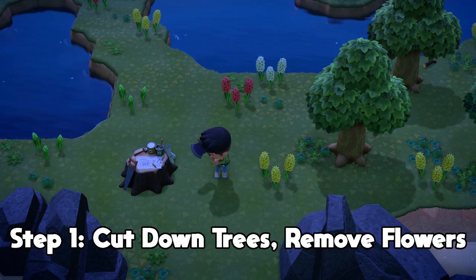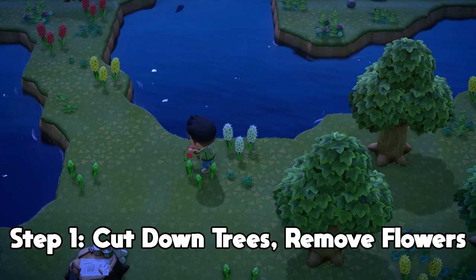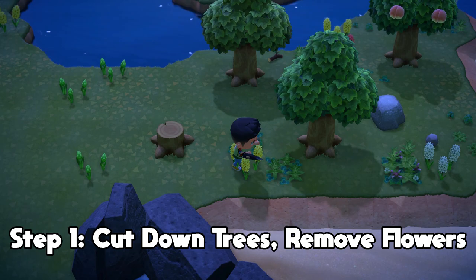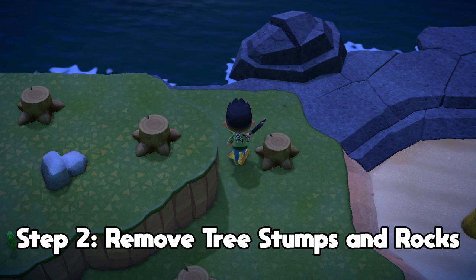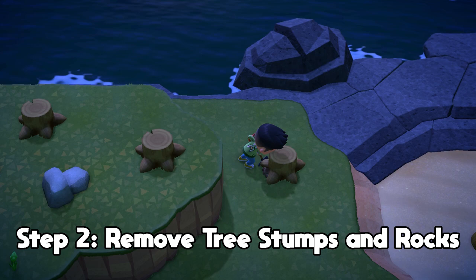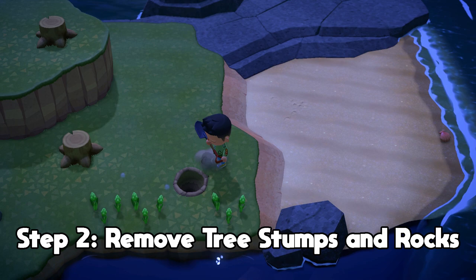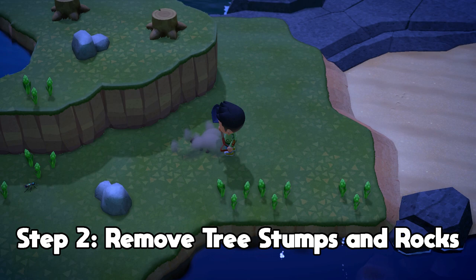After you cut down all the trees and remove the flower buds, stink bugs can no longer spawn and no more butterflies either, which helps manipulate the tarantula into spawning more often. After that, remove all tree stumps and rocks with your shovel. Removing tree stumps prevents the citrus long-horned beetle from spawning. Removing the rocks is optional, but I do it so there's nothing blocking my path when running from tarantulas, making farming way more efficient.